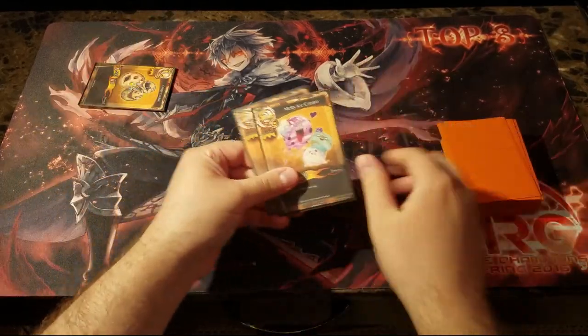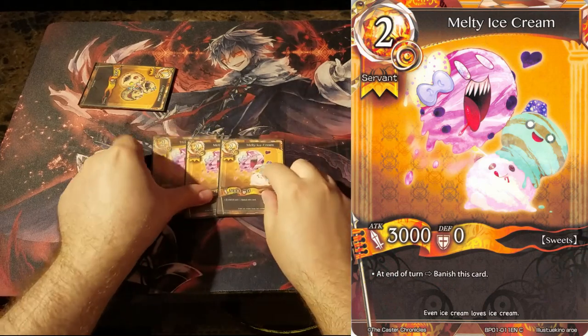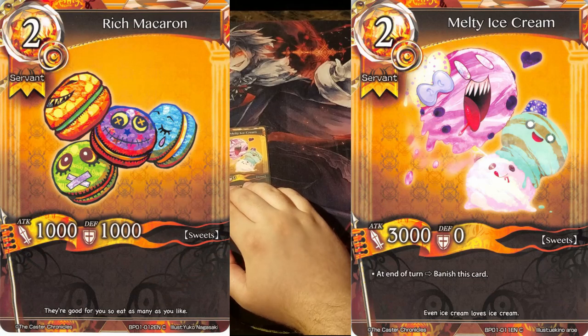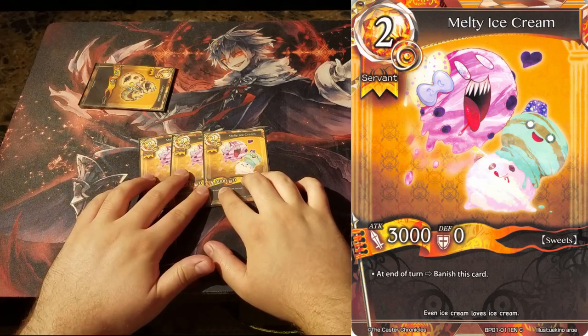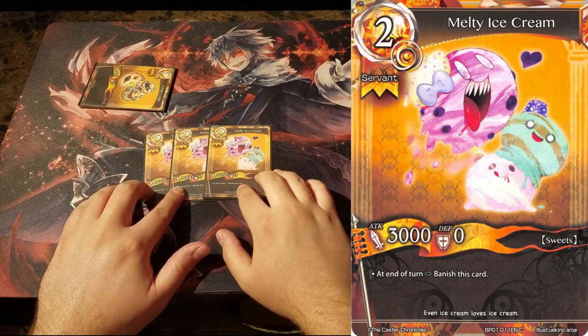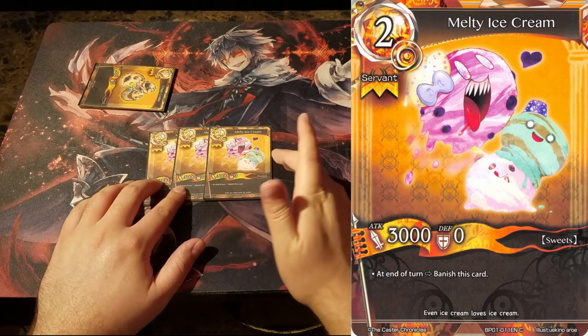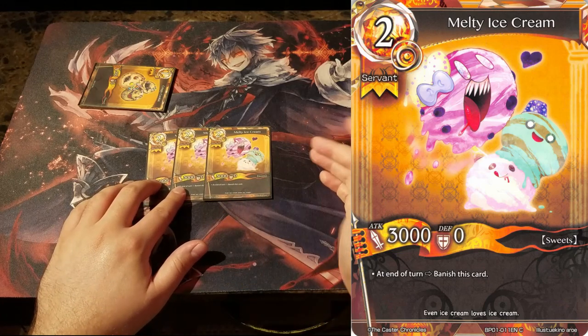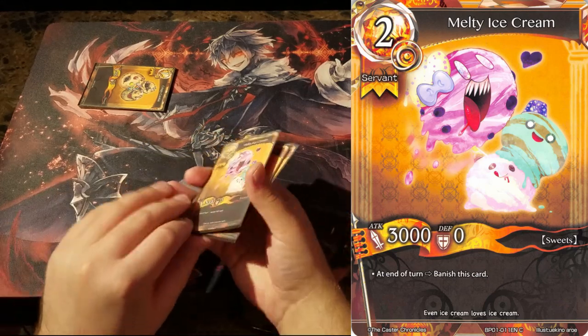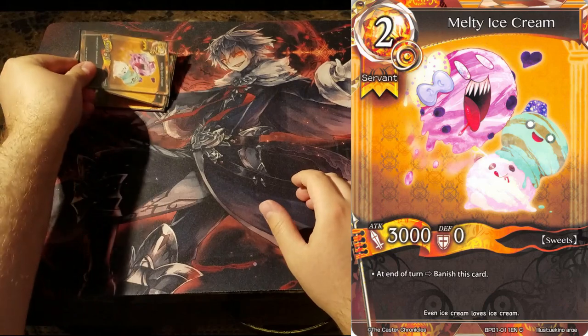Moving forward we have 3 Melty Ice Cream. We're playing Ice Cream over the Macaroon because early game the 3000 attack lets you get over a lot of early game attackers from your opponent, and the fact that he might banish himself is not too much of a concern due to the fact that you can infercar him or just let him die for other cards. Not too bad.